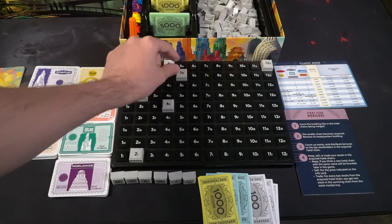On your turn, first take any building tile from your hand — you start with six — and place it on the game board in its corresponding location; 4A goes on the 4A tile space. Then you can buy up to three stocks from any active hotel chain. Currently, if there are no active hotel chains, you cannot buy any stocks. After that, draw a new building tile. Once you've done that, you're done, and the next player begins.